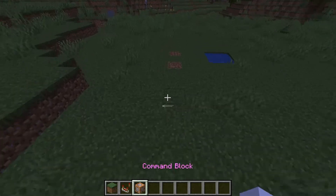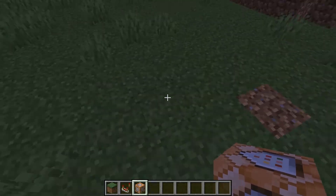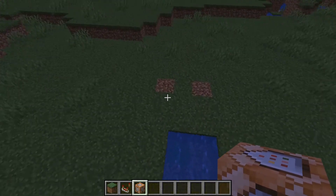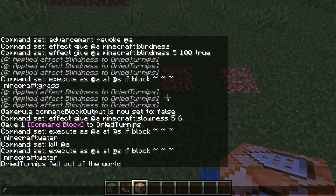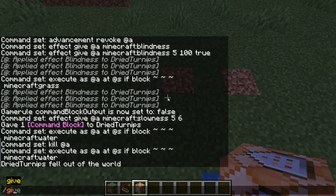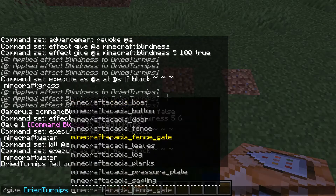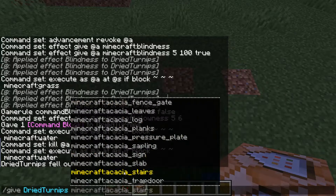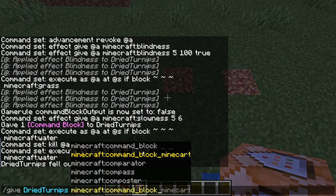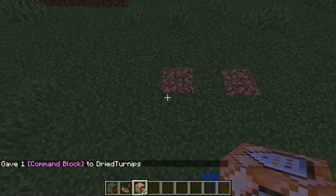Hello everybody, today I'm going to be showing you how to use command blocks — specifically how to make water deadly. The first thing you want to do is get a command block. You can't get them from the normal creative inventory, so you're going to do slash give @s command_block, and that's going to give you a command block.